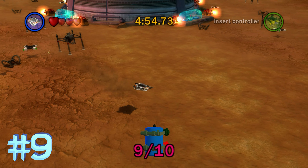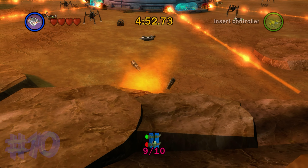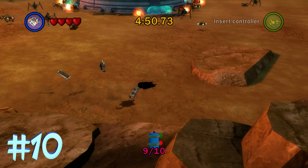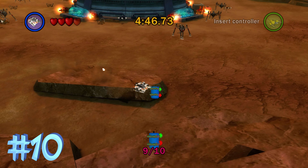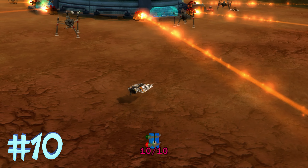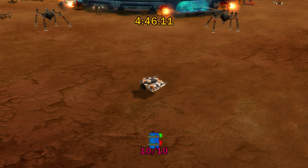Here is the ninth one, right next to that regular minikit. And then the tenth one's actually going to be on top of this little rock here — and there it is. And that's all 10 Blue Minikits in Gunship Cavalry within LEGO Star Wars The Complete Saga.